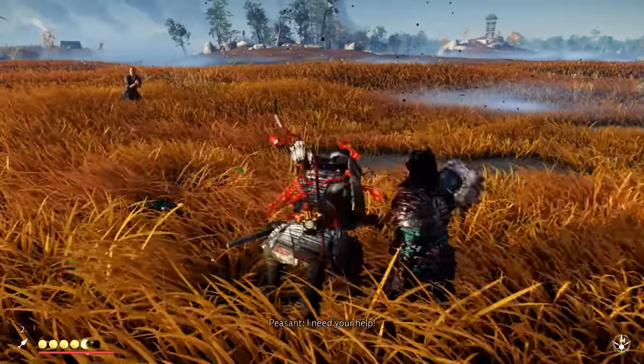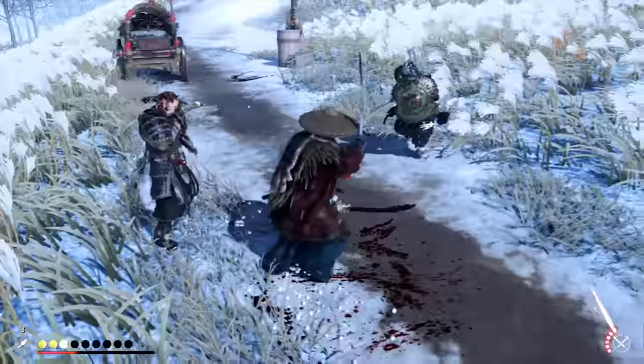Basically, you want to constantly be in the middle of an attack — it doesn't matter if a spearman attacks you since you'll automatically block it. Otherwise, take enemies from afar or at least stay back and only jump in when they're at the end of their attack cycle.